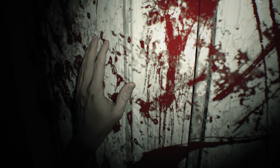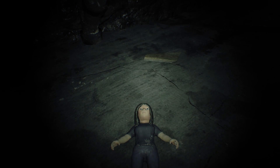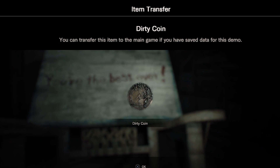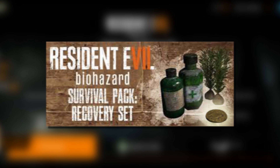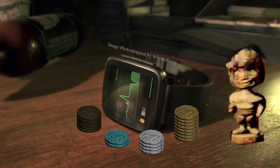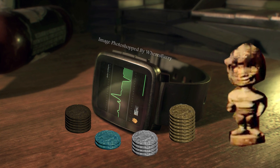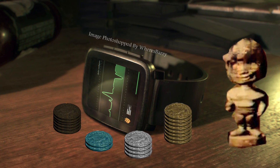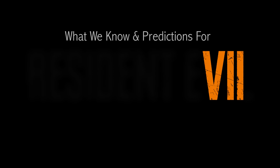So you just finished the RE7 Midnight Demo and the ridiculous Laughless Giggle Puzzle to earn yourself a dirty old coin you can use in the main game. You also pre-ordered Resident Evil 7 and were promised it came with a lucky coin in the Survival Pack DLC. So what exactly are you going to do with these coins? How will they help boost your stats and increase your survival chances in Resident Evil 7?